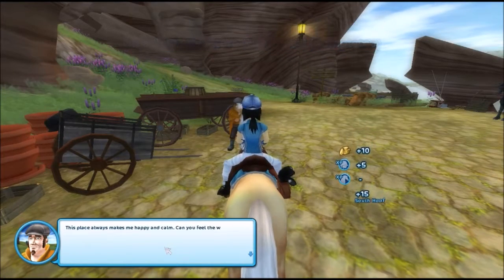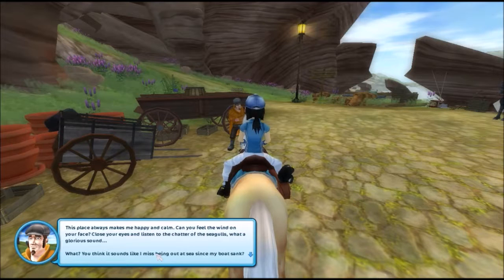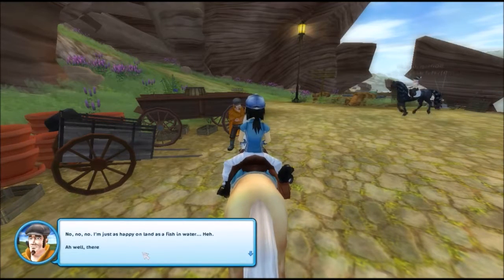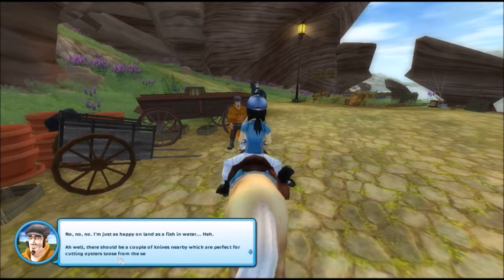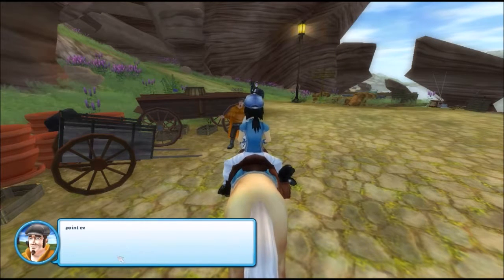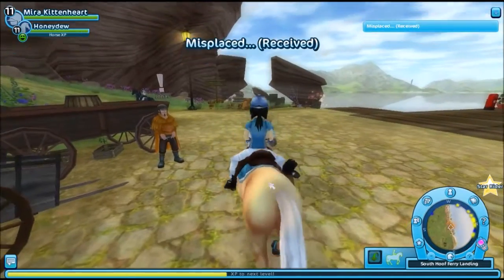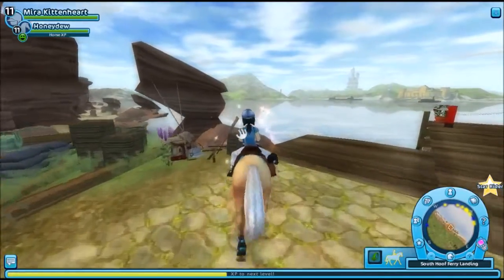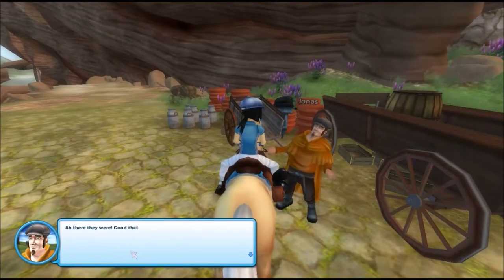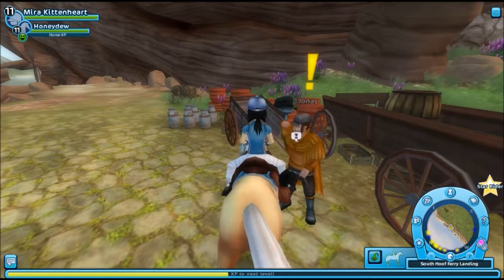Jonas says: "This place always makes me happy and calm. Can you feel the wind on your face? Close your eyes and listen to the chatter of the seagulls — what a glorious sound. You think it sounds like I miss being out at sea since my boat sank? No, no, no — I'm just as happy on land as a fish in water. There should be a couple of knives nearby which are perfect for cutting oysters loose from the seabed. Without the knives there is no point even trying to gather oysters. Wonder where I put them though — can you see them anywhere?" Oh, I see sparkles! I'm guessing you left them here. Good that you brought your eyes with you.